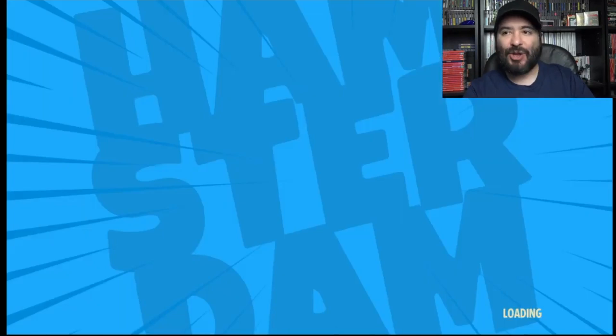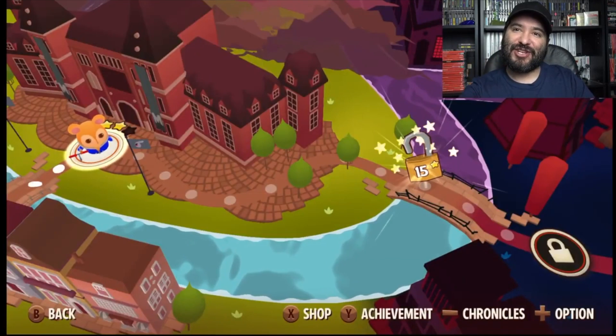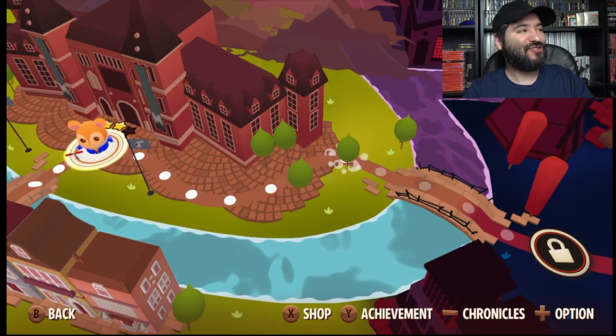So this was Hamster Dam — what do you guys think? I don't think it's too bad, given the cartoony look and everything aside. The mechanics are pretty interesting and up there — I dig it. So guys, we got Hamster Dam, Swallow Up, and Standby for the Switch eShop. What did you guys think of today's selections? Comment down below.